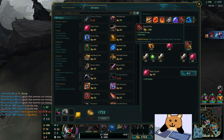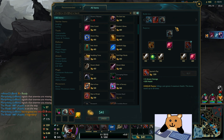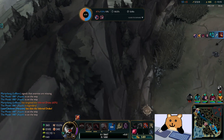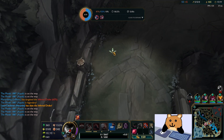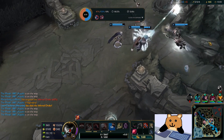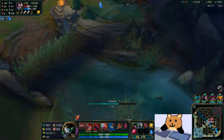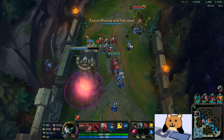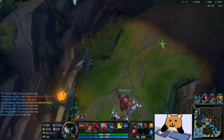So yeah, now we buy that and now we buy this — Sterak's. Now we have all the HP. He knocked him away, which doesn't help — he was just literally out of my attack range so I couldn't do too much about that. Now we have Titanic, we have a lot of damage.